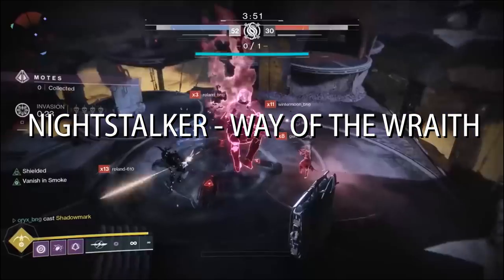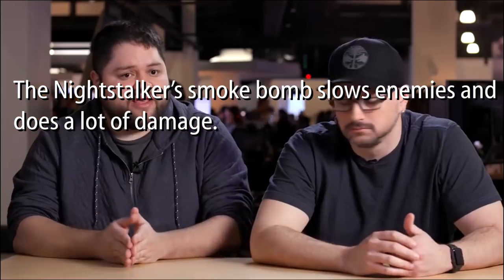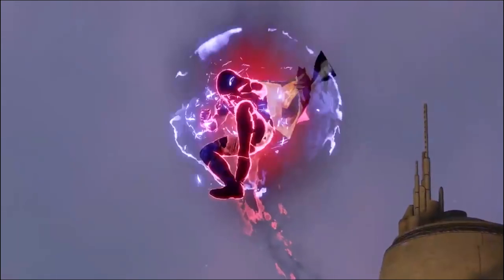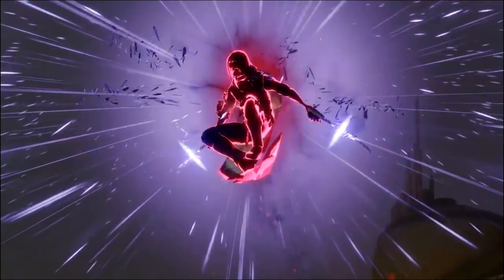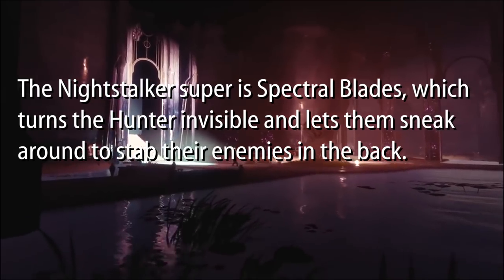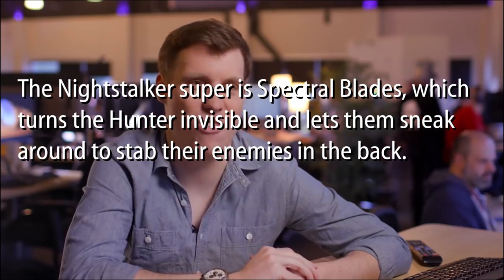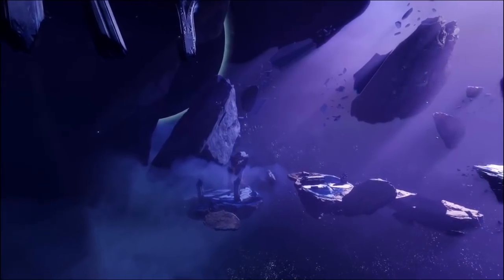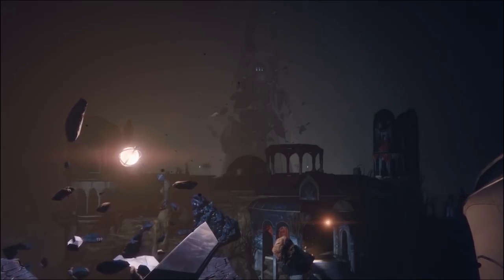Now let's talk about Nightstalkers — Way of the Wraith. The Nightstalker smoke bomb slows enemies and does a lot of damage. Precision kills let Nightstalkers turn invisible — I just have to land a precision kill and I'm invis? They also grant Truesight, an ability that allows players to see through walls. The Nightstalker super is Spectral Blades, which turns the hunter invisible and lets them sneak around to stab enemies in the back — it looks like Blade Dancer from D1, but with purple daggers.